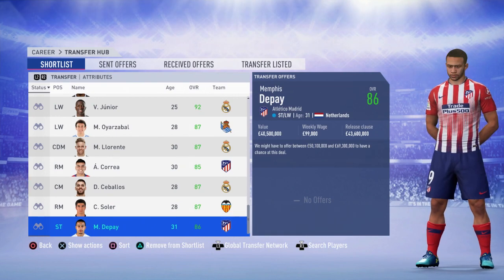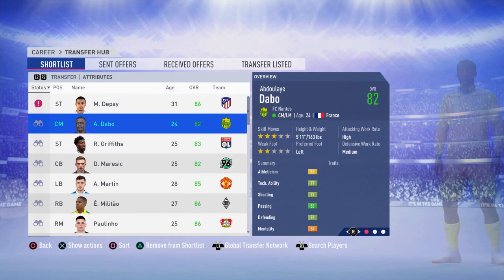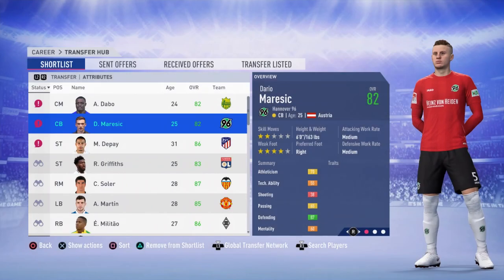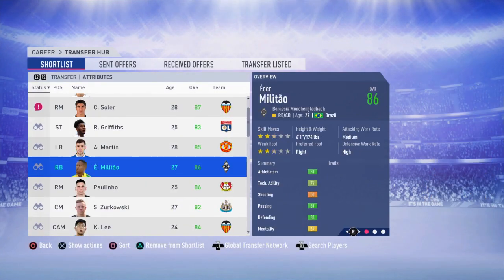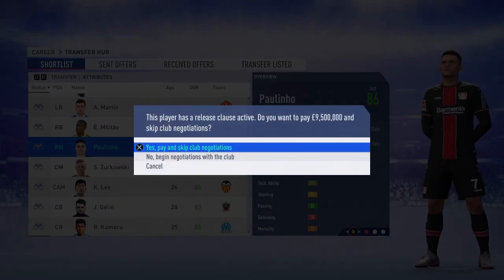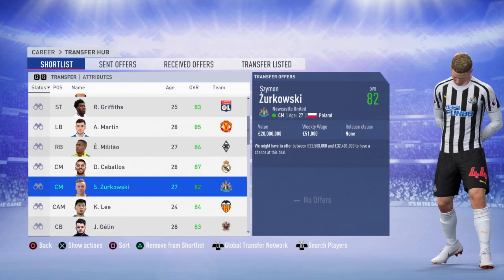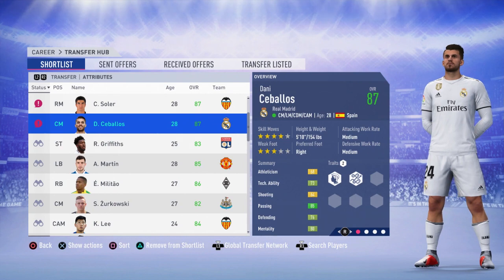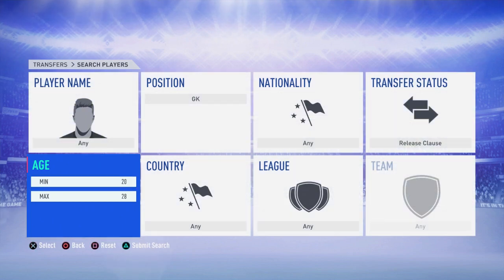Some of the best wonderkids in your career mode saves will have stupidly low release clauses — Vinicius Jr., Arthur, Malcolm, and hidden gems like Abdoulaye Darbo, who we're completing a deal for right now. 1.7 million pounds for an 82-rated player is quite an extreme example, but those are out there. Paulinho — 86-rated with potential to grow by a further 2 — you're getting an 88-potential player for 8 million pounds. It's completely overpowered, completely broken. That's why this is a complete game changer — the cheat code of FIFA 19. And it's so much more overpowered because you can literally search for players with release clauses.